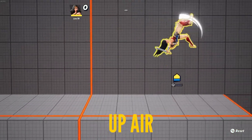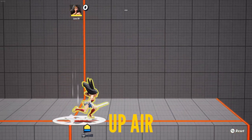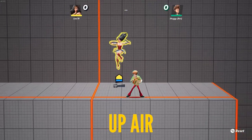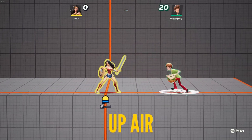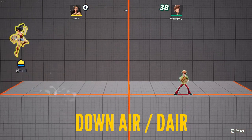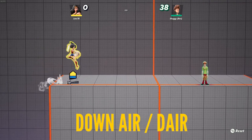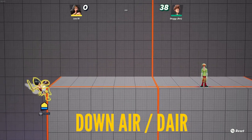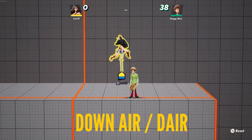Wonder Woman's up air is really good for juggles and can kill off the top. It also has a spike hitbox at the very end if you do it closer to the ground, kind of like a tipper if you've played Super Smash Brothers. Down air is a downward sword swing — a pretty strong move that kills early off the stage and can spike hard, but it's not very active, so the timing is pretty specific. It also has a rather small hitbox — just the sword — so you need to be right on the opponent for it to connect.